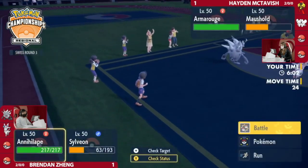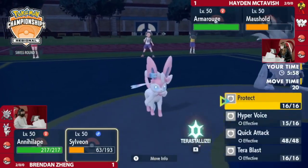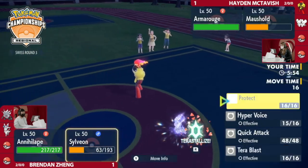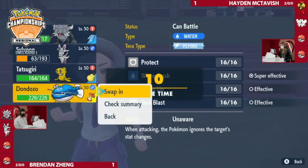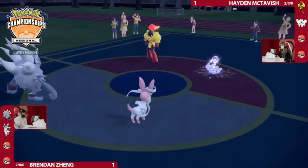Tatsugiri does have that Sitrus Berry, so it might actually survive something like Psy Shock plus Population Bomb. It looks like Brendan's going back and thinking about things. Fire Tera — I mean, it doesn't really help you against Population Bomb or Psy Shock. It does help out against Armor Cannon. But ultimately you want to conserve your Tera for Dondozo potentially, because of the Amoonguss that might be in the back.